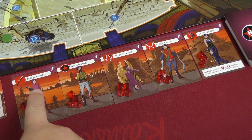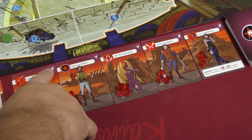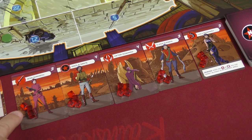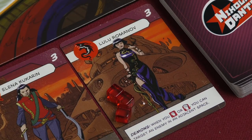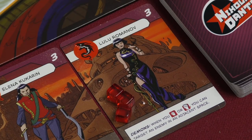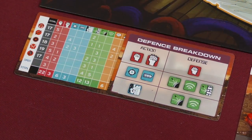The anatomy of character cards shows the icon associated with that specific character and how many hit points they have. You place that many red cubes on the card to track hit points. Some characters also have special abilities listed on them — for example, Lulu Romanov has an ability called 'Demons': whenever you melee or smash a character, you can target an enemy in an adjacent space, giving her a bit of ranged effect with melee actions.